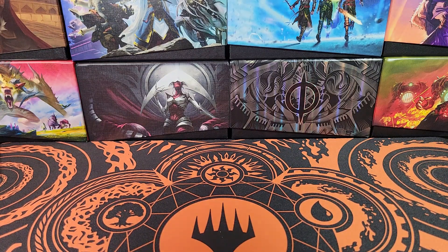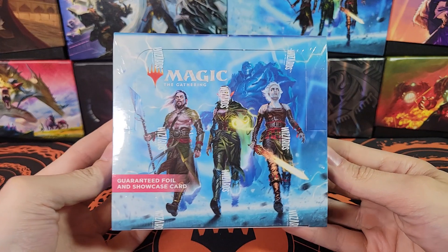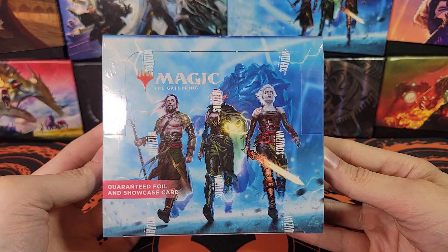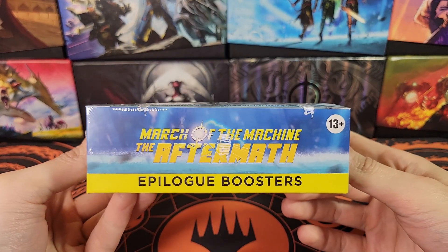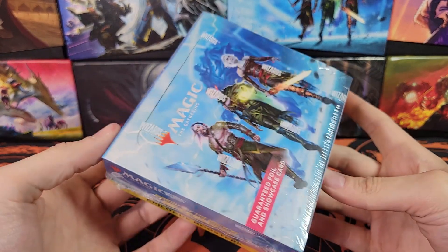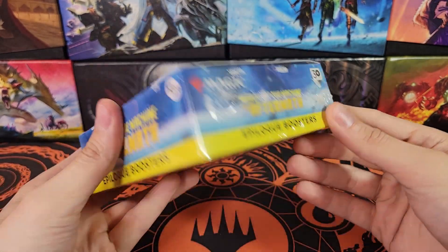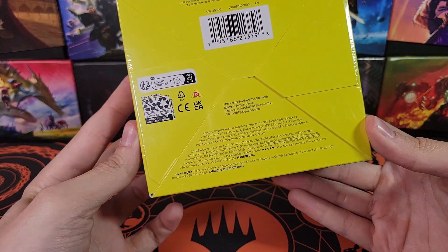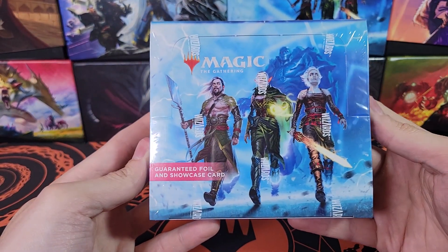Hello, welcome back to TCG Dreamland. We've got March of the Machine Aftermath guaranteed foil and showcase card Epilogue boosters. It's not really a set booster box because it's only 24 packs, five card packs.